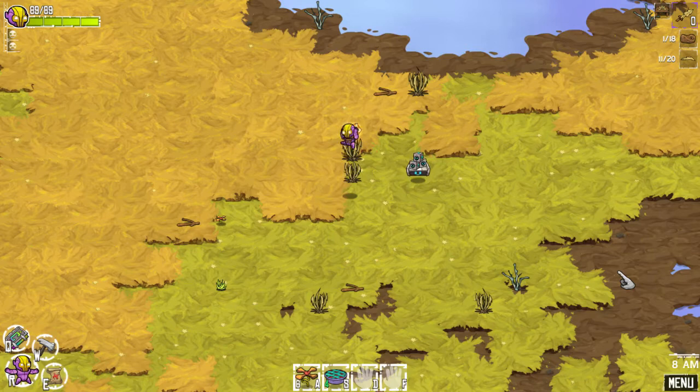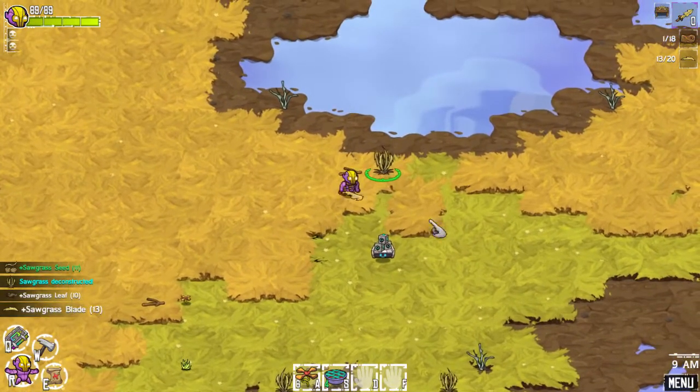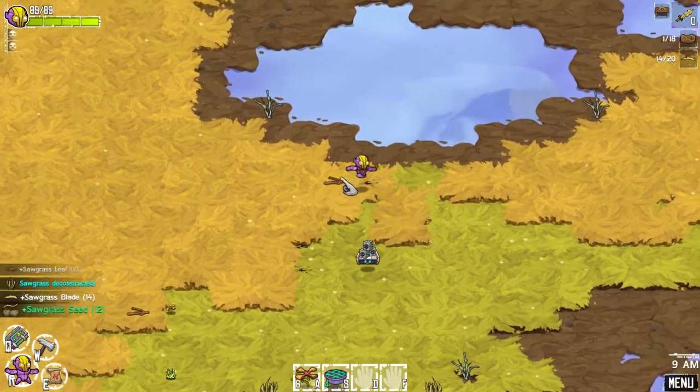So we picked up last time — we had crafted a wooden chest plate which had some kind of stats on it. As you can see in the top left, my health did increase to 89, so we can take a bit more damage now. Of course we don't want to be taking any, and we're on a quest to make wooden swords. We need a lot more of this stuff, and it's kind of nice how it also picks up the items there as well.